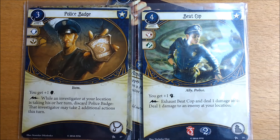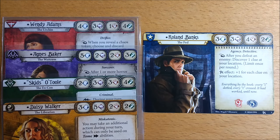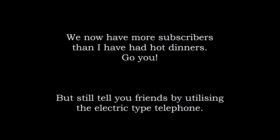However, as Roland has the lowest sanity of the core investigators, give some serious thought to including the Elder Sign Amulet. Because he can shift his balance between combat and investigation and often achieve both in a single action, he can partner up with anyone and his guardian class abilities make him a solid team mate. If you have one core box, you will only get to play him with Wendy or Agnes, and either of those is fine. Thank you for listening.